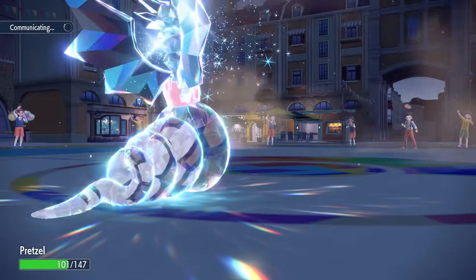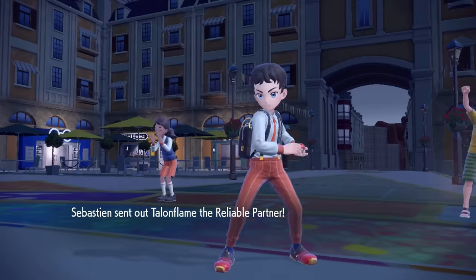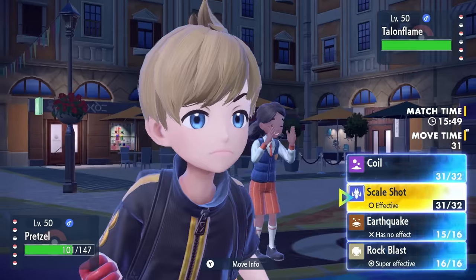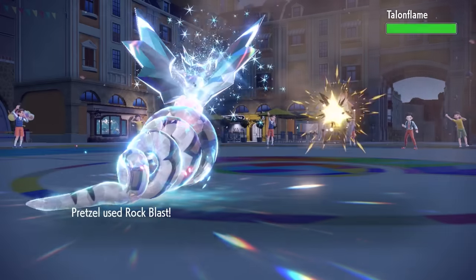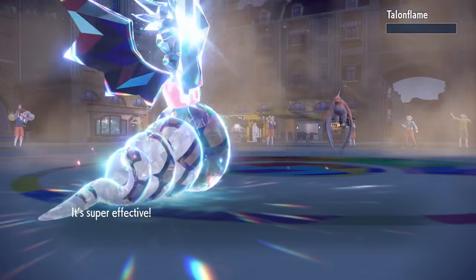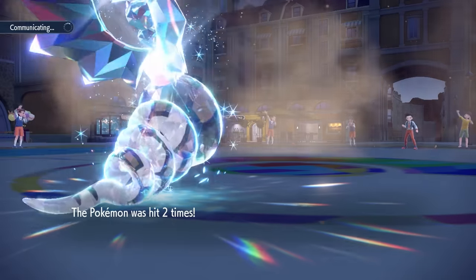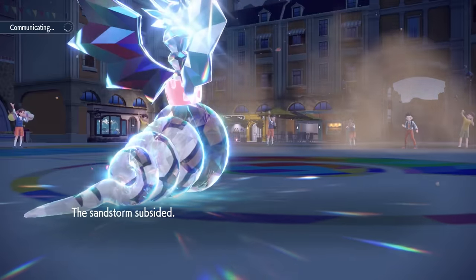I'm now affected by the sandstorm, but the sand chip doesn't matter when you're a snake zooming at the speed of light. They bring in Talonflame, and even at plus one Speed, a max speed EV Talonflame still gets outsped. Rock Blast with two hits knocks it out without it doing anything — Sticky Web didn't even matter in that situation, but the snake does not give a damn.